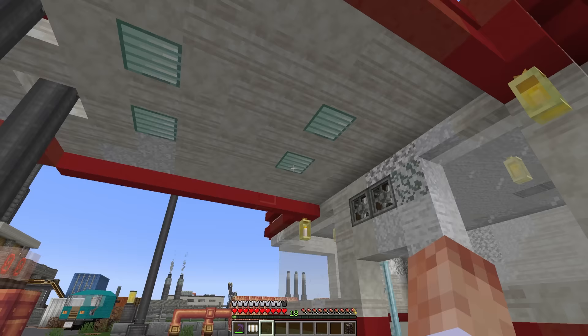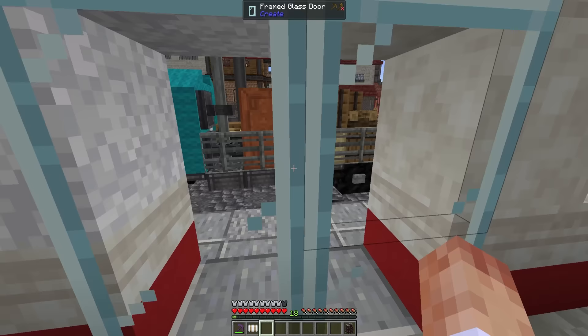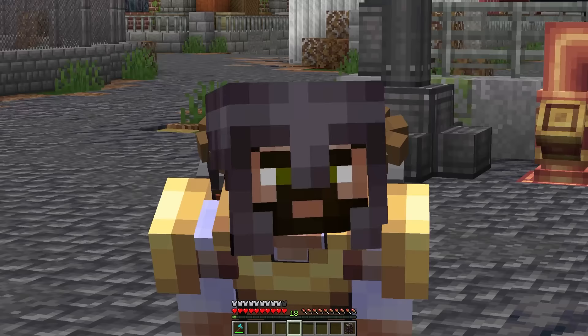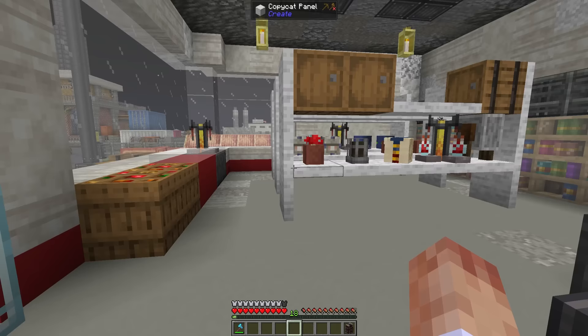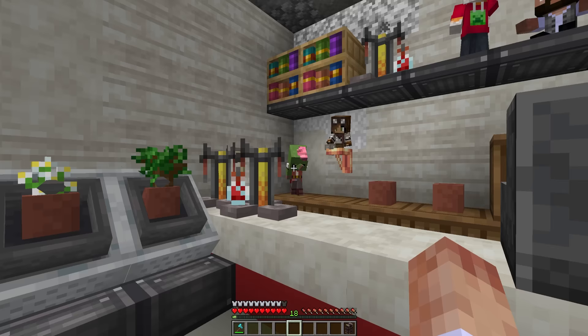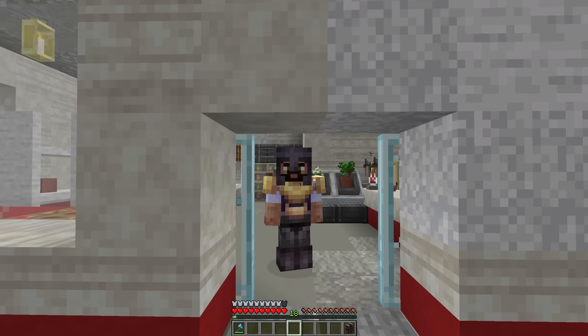Just because I built a petrol station doesn't mean others can't — I build factories, does that mean Foxy can't build factories? Anyway, I did need to sort out an interior, and turning around — we have an interior! I did struggle a little bit, but we've got the usual clutter out the front including garage flowers. There's a front desk with flowers too. I built shelves out of copycat panels filled with mob heads and pots for clutter, food and drink fridges at the back, and a cashier's desk using straw statues as plushies — Zloy, Mrs. B, Foxy, and myself — with extras stored behind the counter.